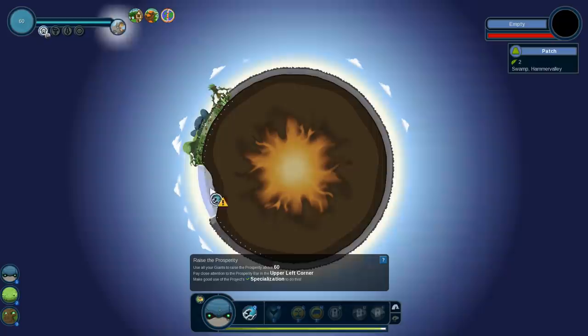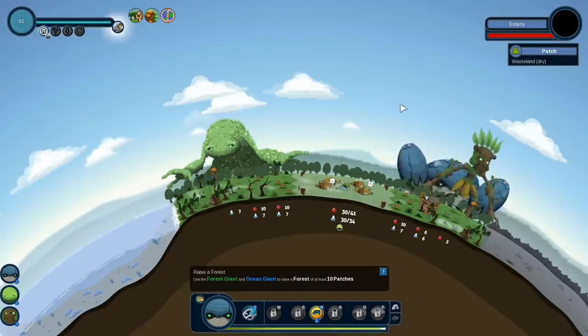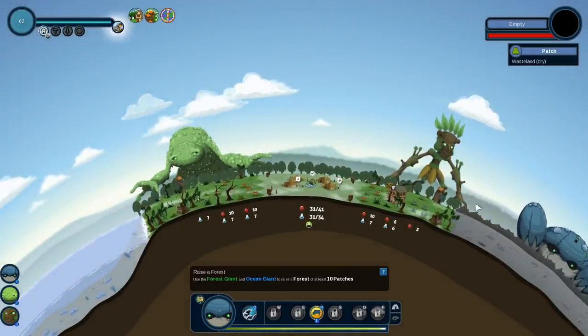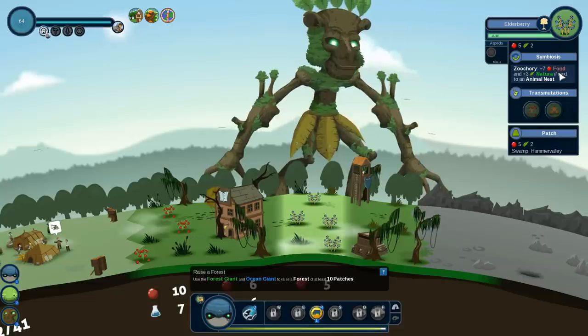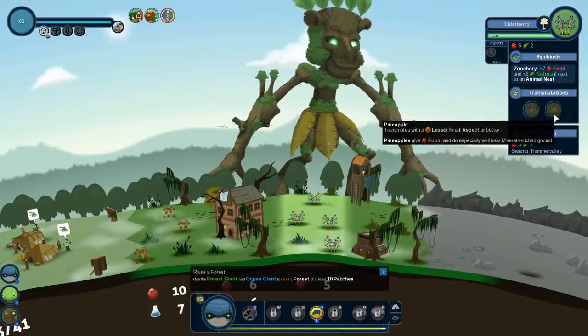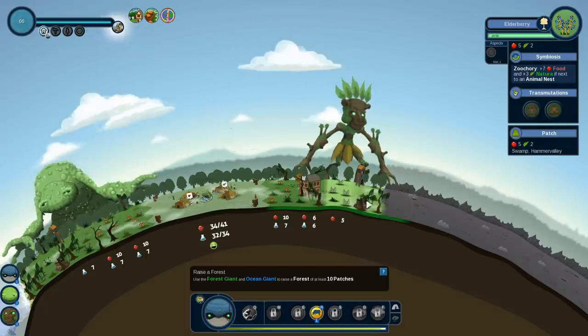Let's come over here and get a patch — another ocean going so we can spread the forest. Well done! A nomad is about to spawn. In order to settle, the new nomad will also require a habitable area with some animals, plants, or mines nearby. Basically, we have enough prosperity for a new nomad to appear on our planet, but he can't really show up yet because there's nowhere for him to live. We put down elderberry! And if we have it next to an animal nest, it would give us like seven plus food and three natura. You can make the elderberry into tomatoes as well, or use the lesser fruit aspect to make pineapples.